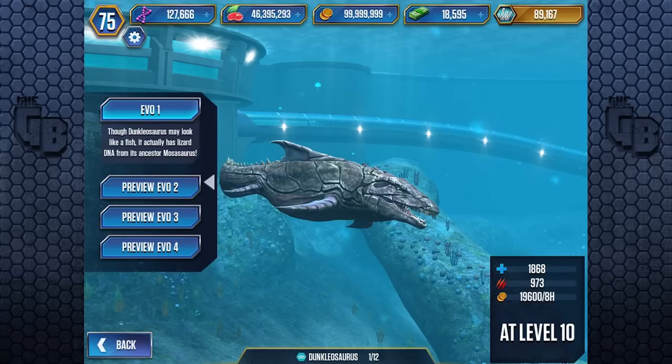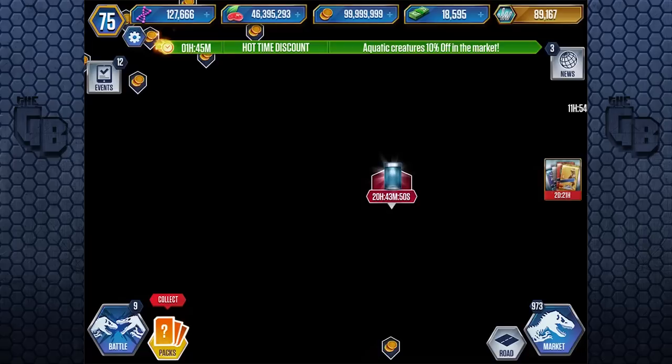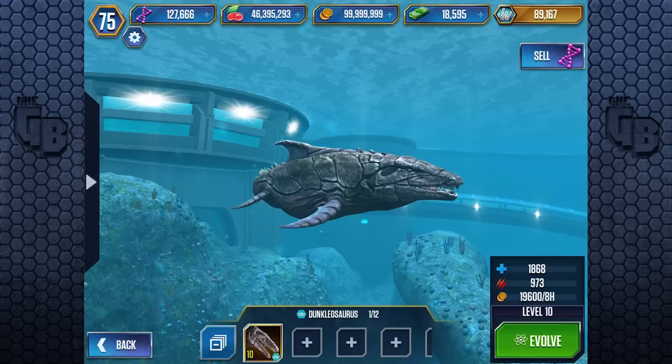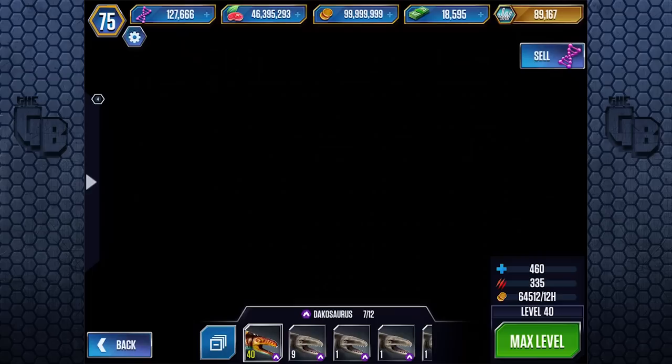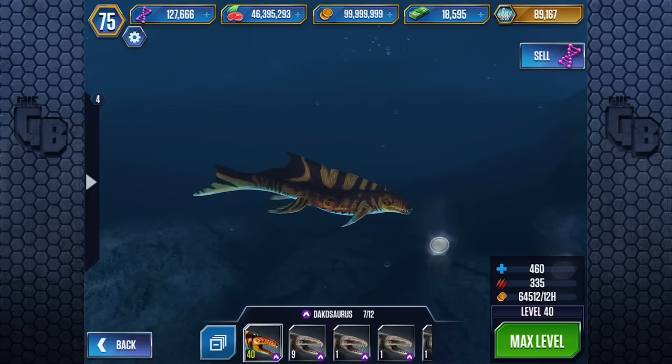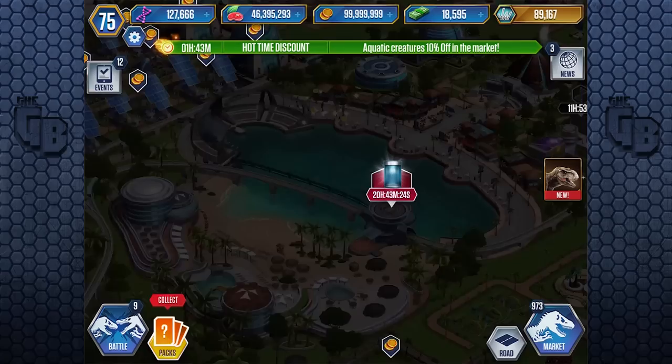The strange thing is, even though this is an aquatic creature, it is unfortunately a surface creature rather than a cave creature. I mean, that was probably going to happen — you couldn't have a cave creature have the Mosasaurus animation, because cave creatures are all the way down in the depths, a different part of the lagoon. So you couldn't really have that, but I understand it.